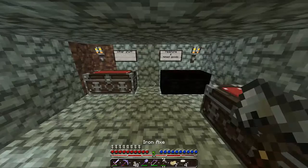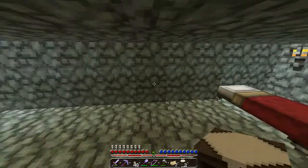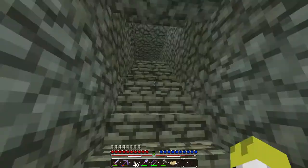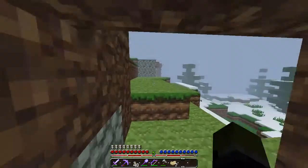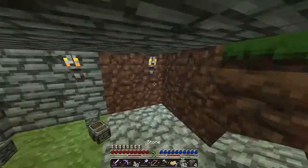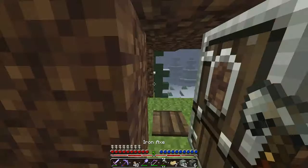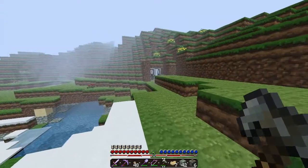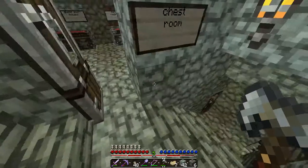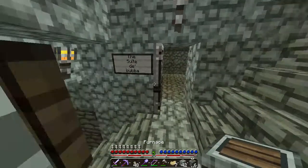Now we head back up and get all of our furnaces. Let's go in, take all of our stuff. I'm not going to do anything with it yet. Then we go back, put it in our chest room, and then we're going to go and create a mine in our room down there. I'm just going to take my furnaces really quick and put them in my furnace room.